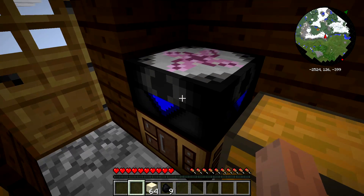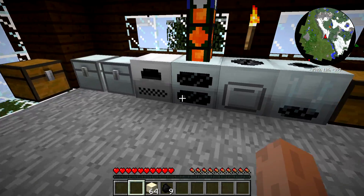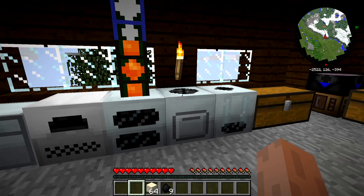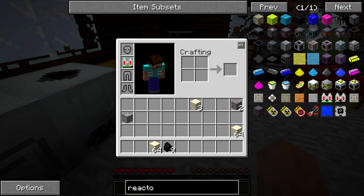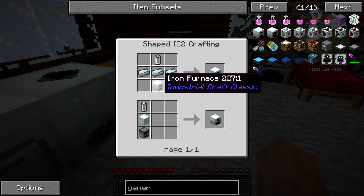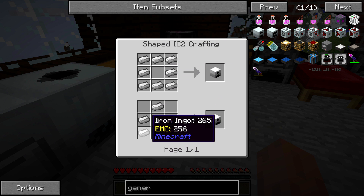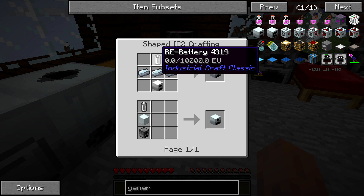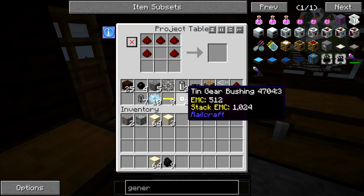After you've built your transmutation table, the first machine you're going to need to build is some form of a generator. We prefer to go geothermal, just because a regular generator will eat through tons and tons of coal. If you look at the generator, it's a very simple build — an iron furnace is just iron in the shape of a furnace. Then it's three refined iron across the top and a battery. These batteries are probably the most annoying part to make.